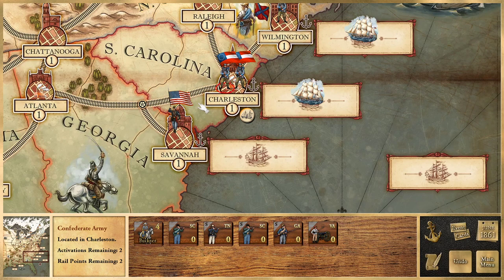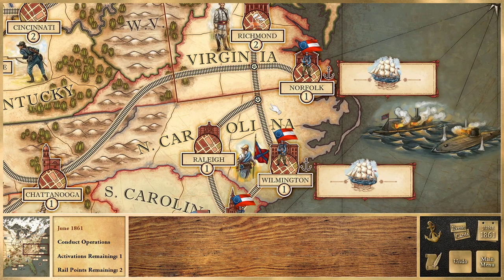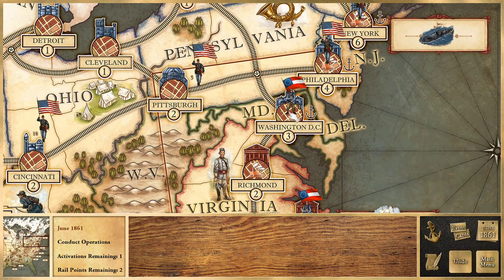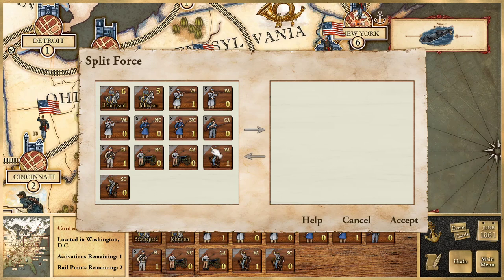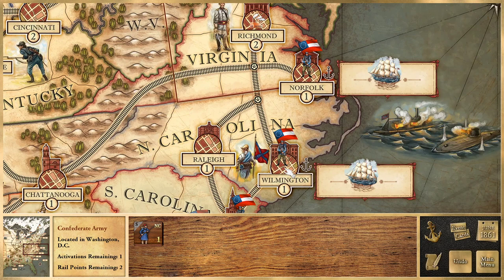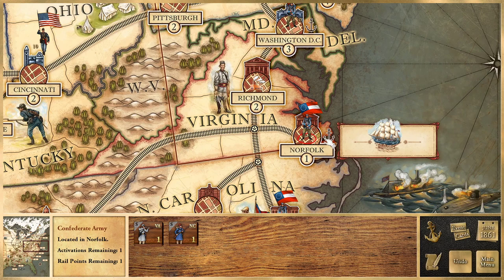I'm down to one activation. I consider railing a second unit to Wilmington and Norfolk to defend them, which is not a bad idea. I go ahead and send one experienced unit — the North Carolina smoothbore infantry — from D.C. to Norfolk, since it's harder to march back and retake Norfolk. Now I have two units in Norfolk. Nothing else to do except manage blockade runners.